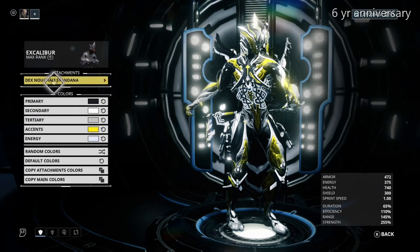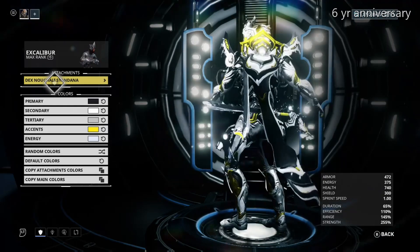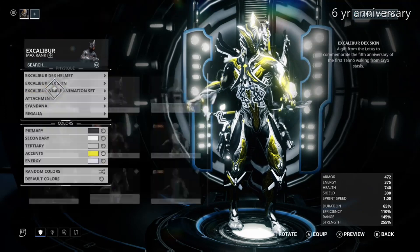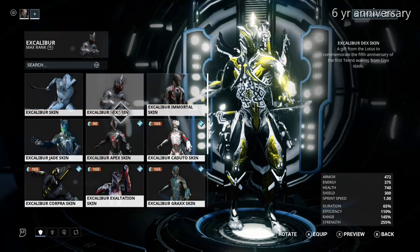You got the Cydana — that's all the Dex stuff here, the Dex Cydanas. You have the weapons and the skin you see before you for Excalibur, which works for Umbra and regular Excalibur.